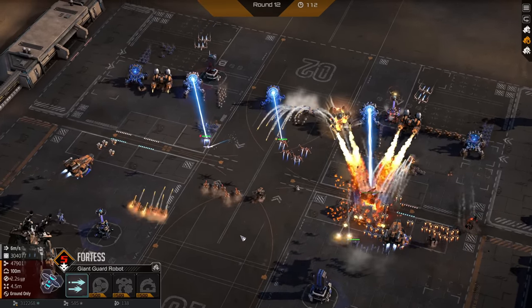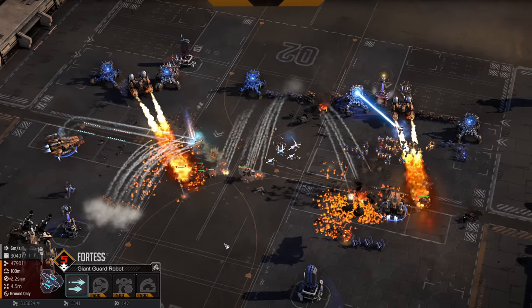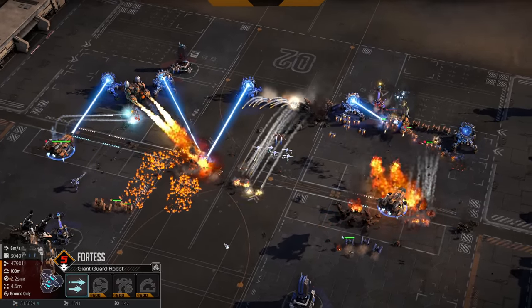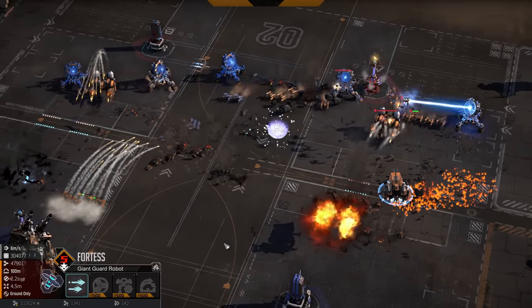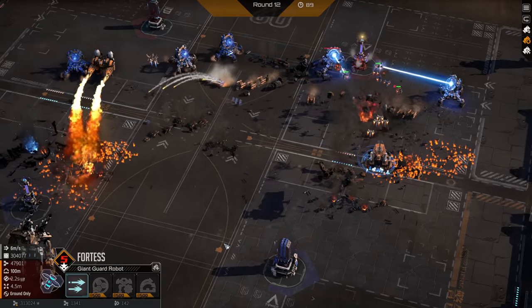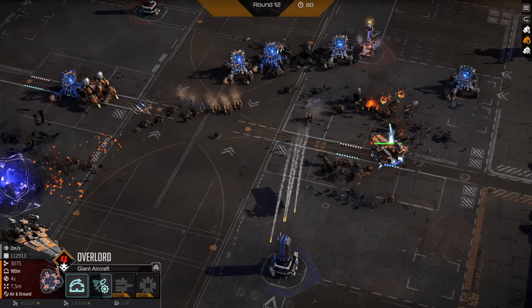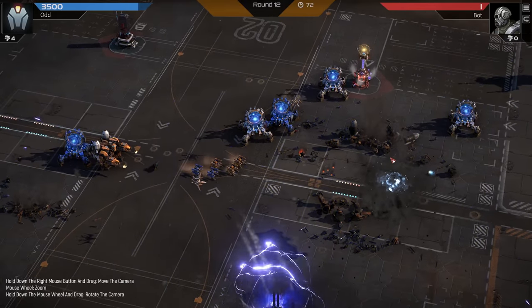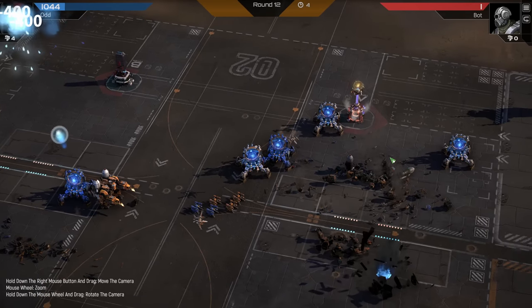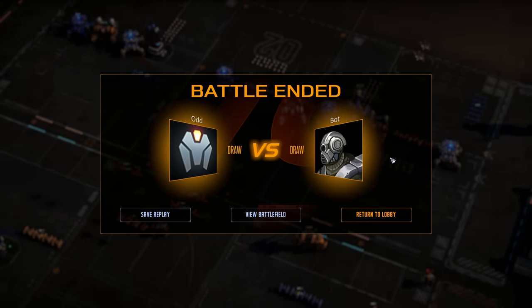Oh — I had the Fortress! Look at this guy! That Beamer is just wrecking him though. This is not looking good. We're definitely losing this round. These melting points are going to absolutely screw me. We're gone. Oh! In the final round — is that enough to kill me? Oh my god! Wow, wow, wow. So is that a draw? Save replay? Why is that a draw? I feel like we survived all the rounds.